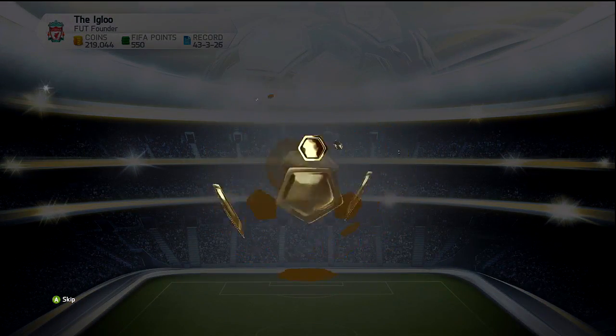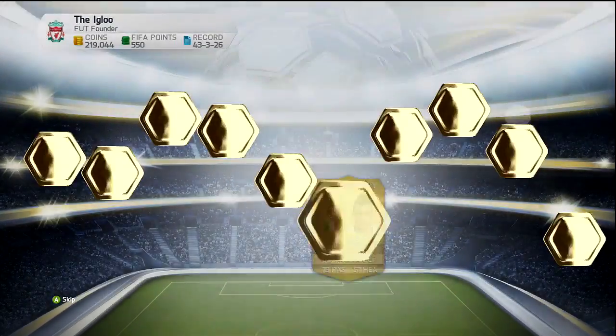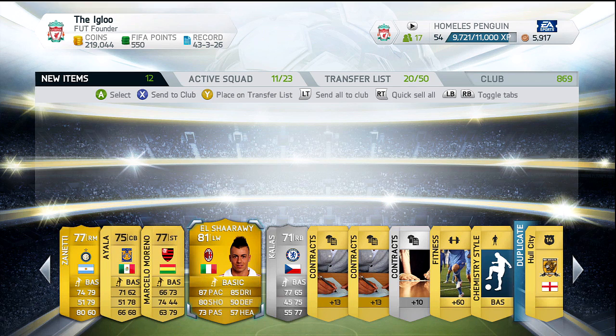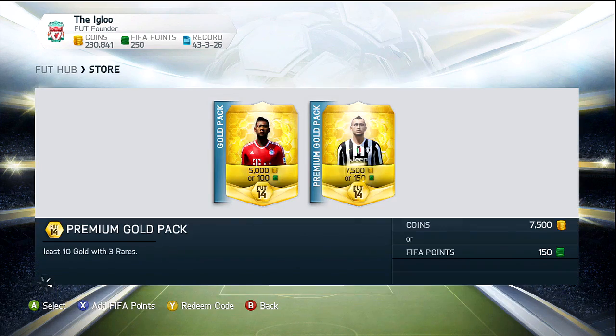Nevertheless, this is a decent little pack opening with some good players. The main Team of the Week player this week is probably Van Persie, but in this one we did manage to get ourselves two Serie A players — that is Zanetti and El Shirari.